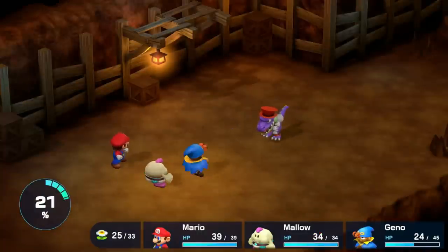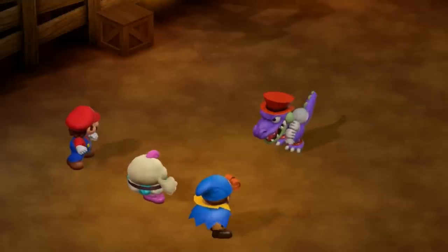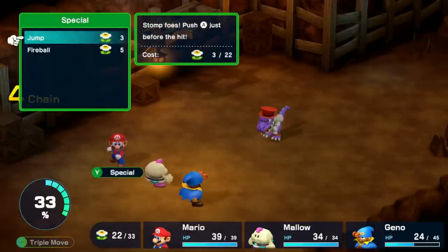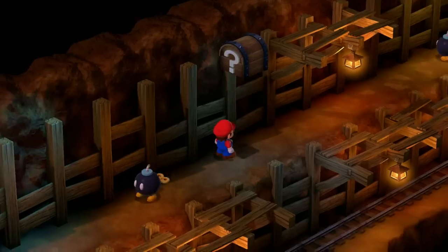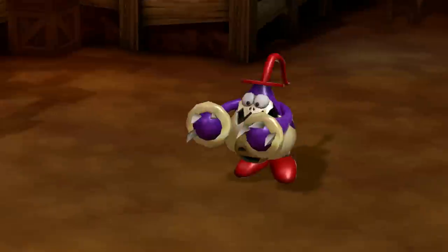He gets a couple of my characters down to critical health, but because he can only attack one character at a time, he never really gets the better of me. He takes my items, which has me a little worried, but it's ultimately no problem. In the second phase, I have his block timing down so well that he doesn't do a single point of damage. That leads us to a star, which gives another level up for all three characters, and we head on to the real boss of the mines — Punchinello.